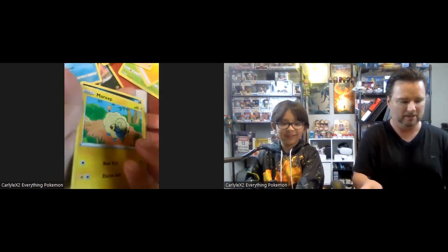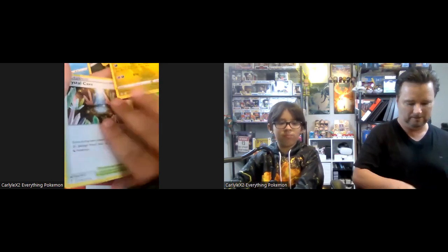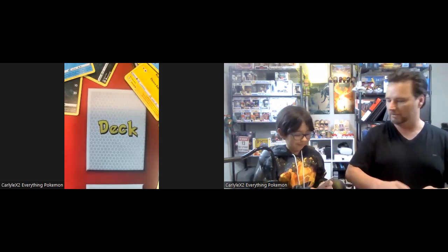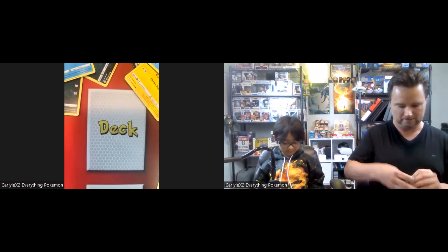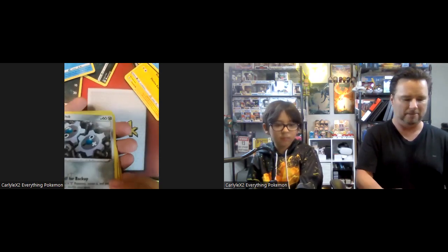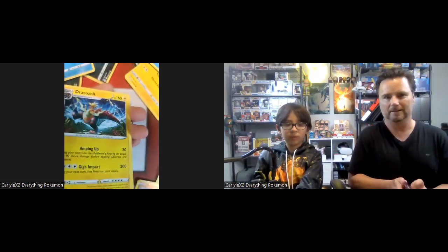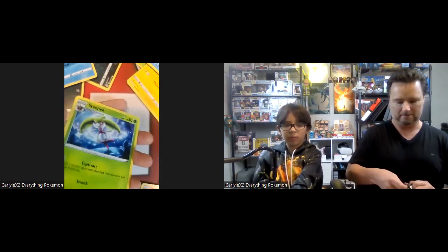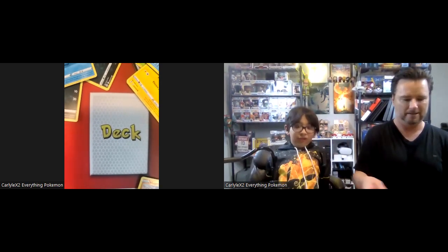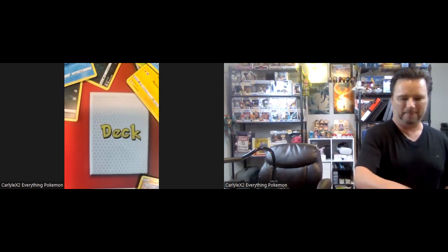Oh, I'm gonna lose here. Here we go — nothing out of this one. All right, we need to open these packs at the same time. What are you opening — which one is that, Darkness or Brilliant? Oh, it's Darkness Ablaze. Okay, I got a Mareep — nice and shiny! All right. And I got a Rillaboom V! Rillaboom V!